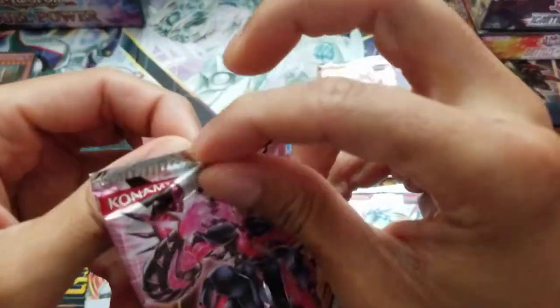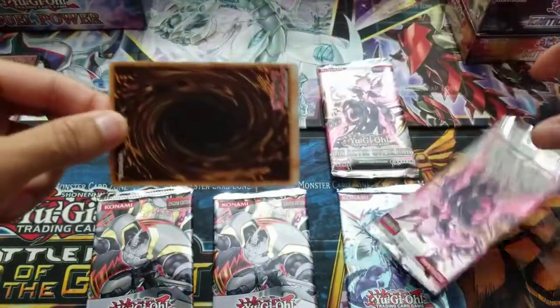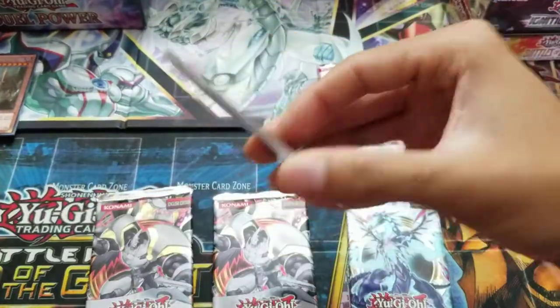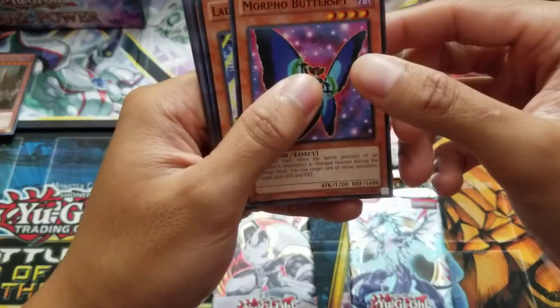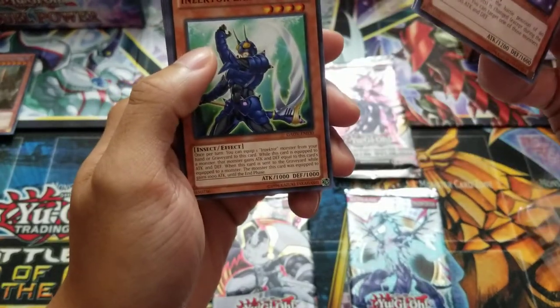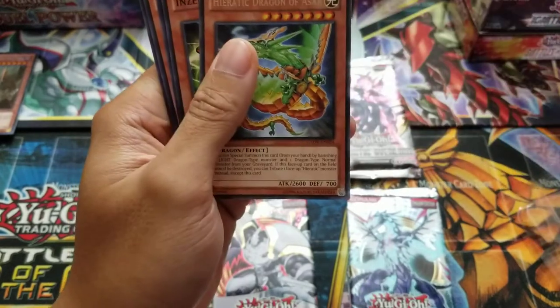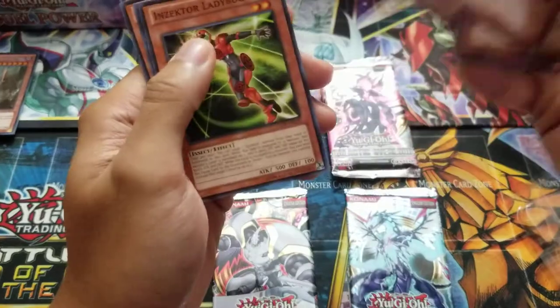Let's start with our Galactic Overload — hopefully we can pull a ghost or an ultimate rare, even a foil I'd be happy. We got Morpho Butterspy, Lady of D, and Sector Earwig. Hieratic Dragon of Nuit — no holo at all.